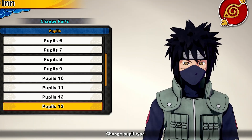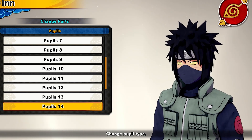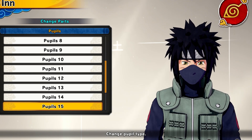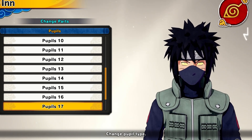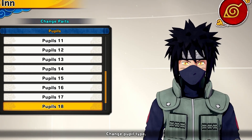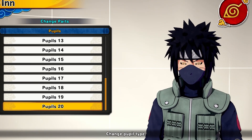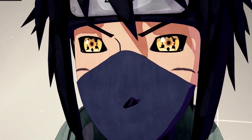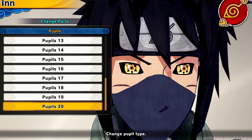Next we have Sasuke's EMS, then the Rinnegan-Sharingan — I wish we could have both together but you can only get two eyes at once. Then Itachi's eye, which is fire. We have Sage Mode itself, and the regular Rinnegan. Then the combined Sage Mode version — like the Nine-Tails Sage Mode type. Finally we have the Sakuna icon again with a normal color background, and one last crazy-looking Sharingan that's hard to even describe — it's wild.